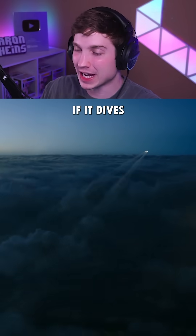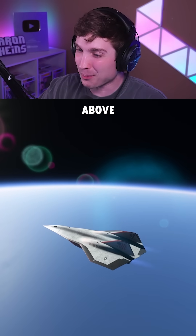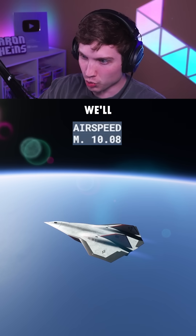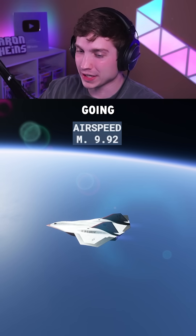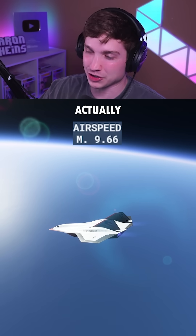How fast can the Dark Star fly if it dives straight down from the edge of space? Let's find out. Usually when you go straight down in the Dark Star, you don't really get above Mach 10. We're sitting at Mach 10.08 right now. So we'll try one without changing anything, and then I have a few tricks up my sleeve to see if we can go any faster. Just as I thought, as we're going down, we're actually losing speed in terms of the speed of sound.